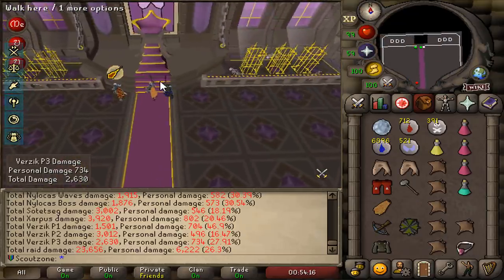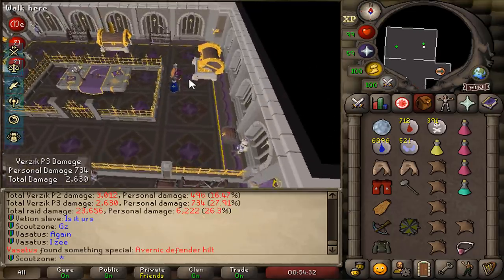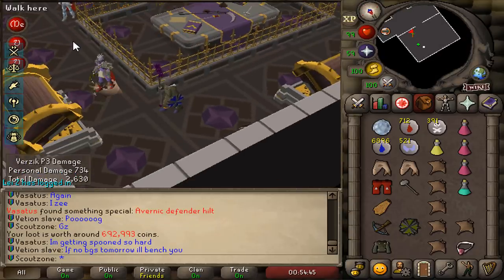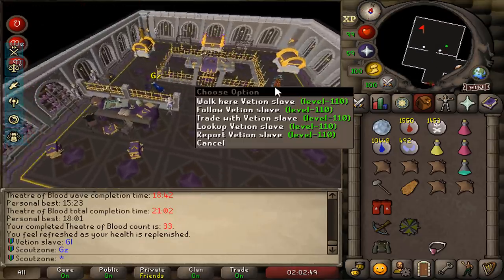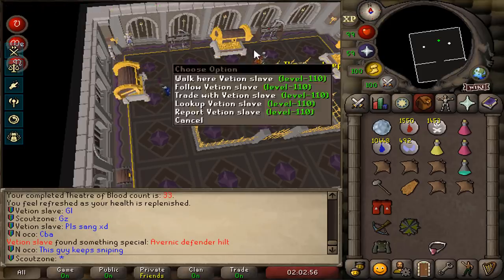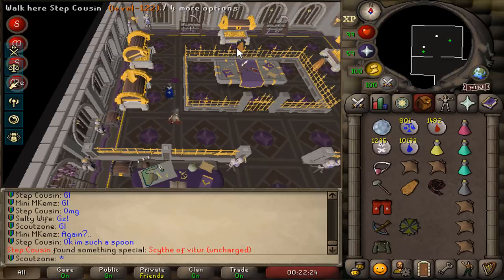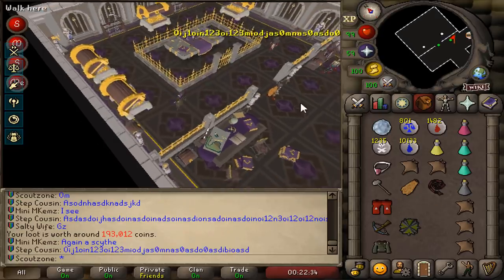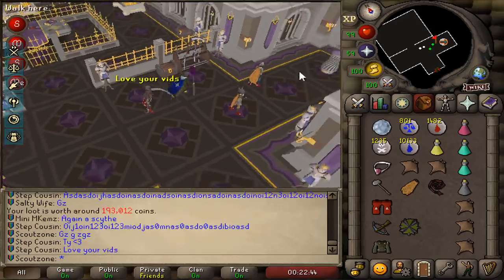Here we go, a three-man raid! This should be a good one because we got zero devs. Someone got a purple - not a sang, a Burner Kilt. Congrats, that's an upgrade for him! We've been going too dry right now. Another purple - Avernic Defender Hilt. A purple for Step Cassin - another scythe! I missed another scythe! Another scythe and not for me - I just want the scythe!